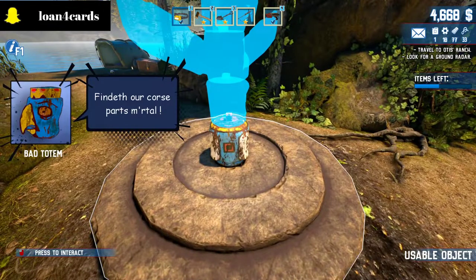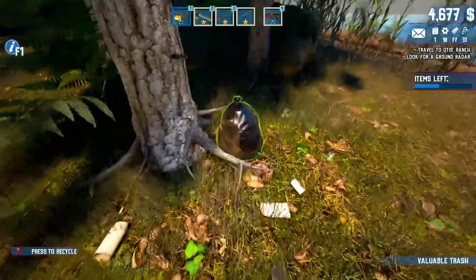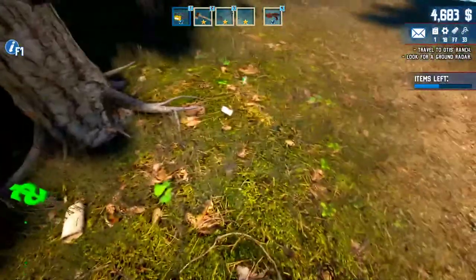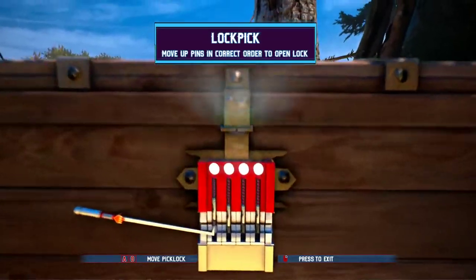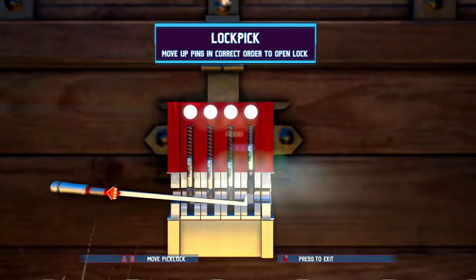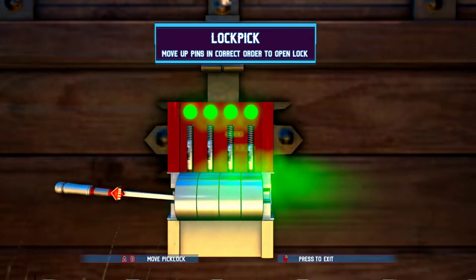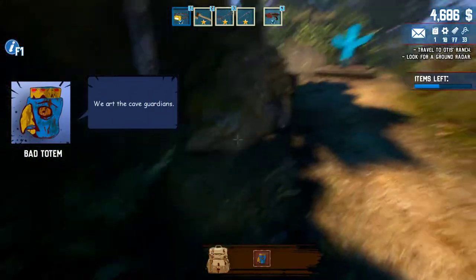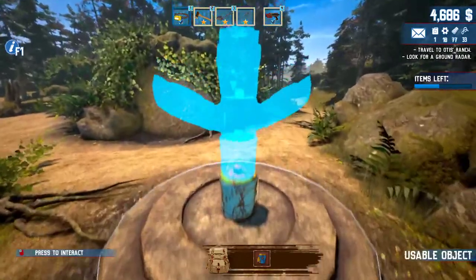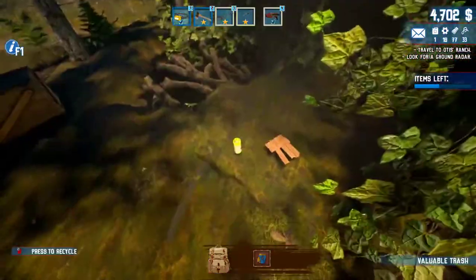You'll see the statue here that you need to find three pieces to complete. There's a little box — a treasure chest — do the lockpick again. The first piece we're going to get is one piece of the statue: this is the head. We can't put it on right now because we need the bottom piece and the middle piece before we put on the head.